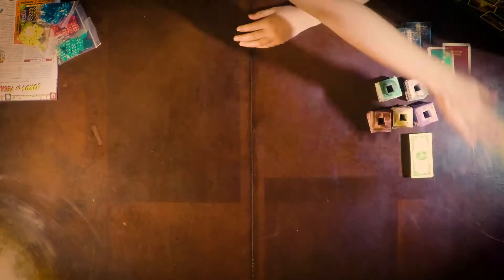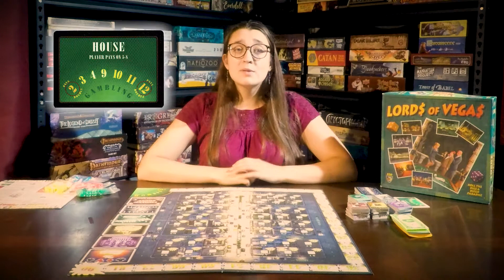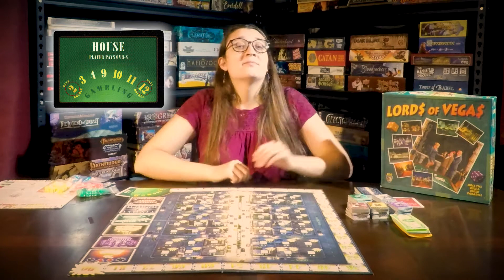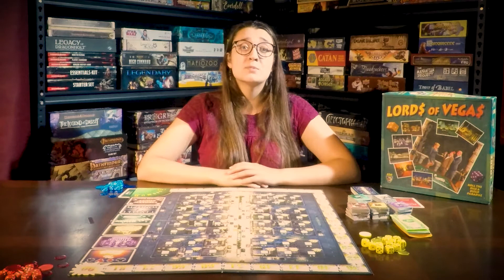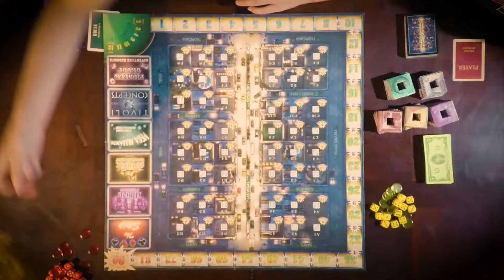First, lay out the board. Place the house card to the side — we'll talk about it later. Every player will then get the dice, player markers, and scoring chips of their color choice. Any extra colors go back into the box. All player scoring chips go at the beginning of the scoring track.